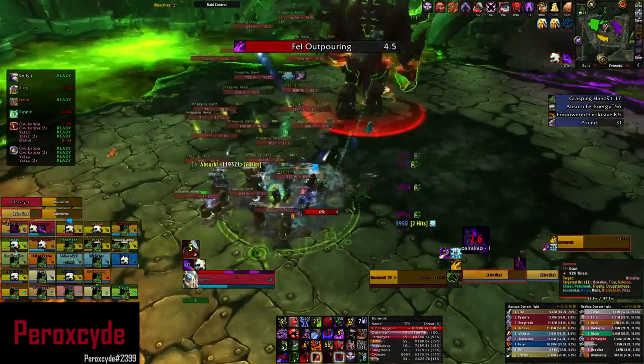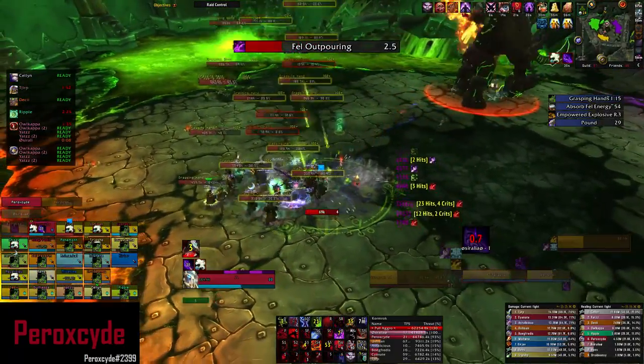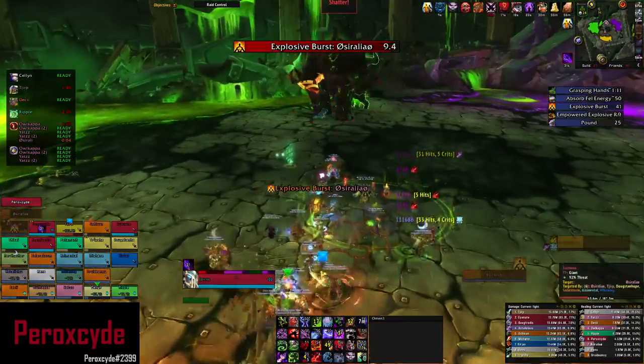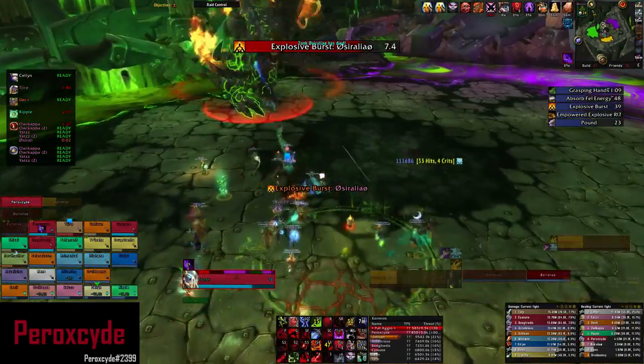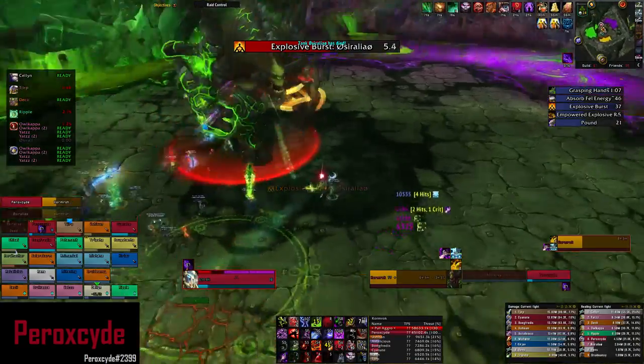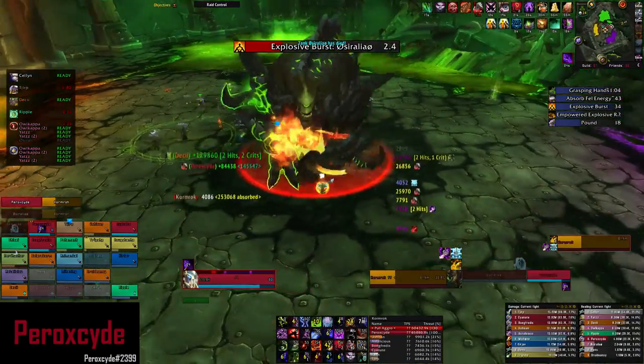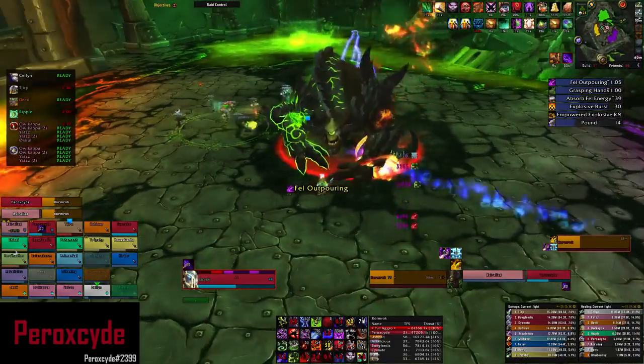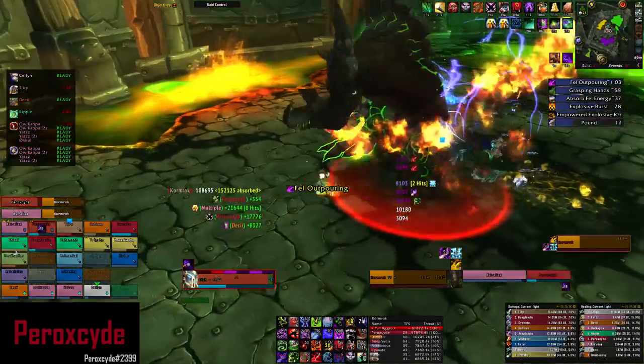Here's another Explosive Burst, and I'm currently being dragged by Grasping Hands. The problem here is that I should have been DPS'd out immediately so I could go taunt the boss and prevent the other tank from dying. That shouldn't have happened, but when things go wrong you just have to handle it as best you can in the situation.